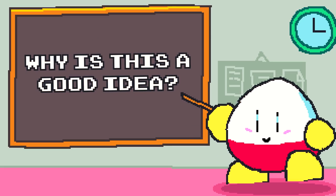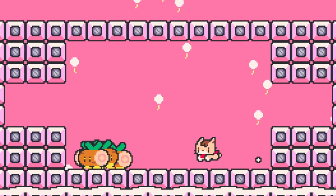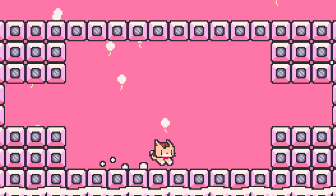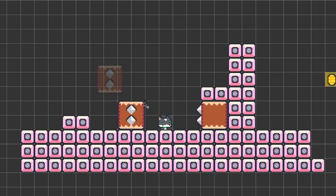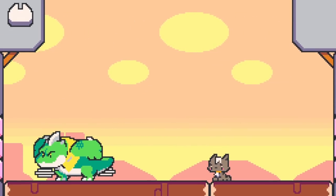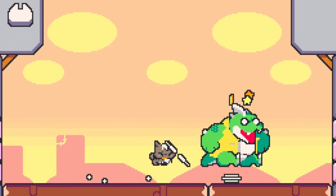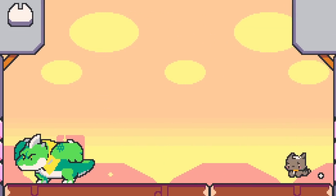This choice makes sense for a series of reasons. First of all, the attack mechanic was fun, so I wanted to extend it to all cats, opening up to more interesting mechanics. Second, with all the cats being able to attack, it's now much easier for me to design the game. All boss fights can be based on direct attacks from the cats, and I don't risk ending up with cats that are too overpowered compared to the others.